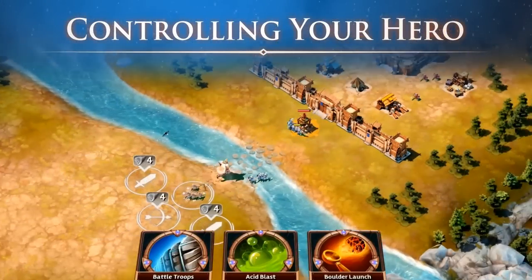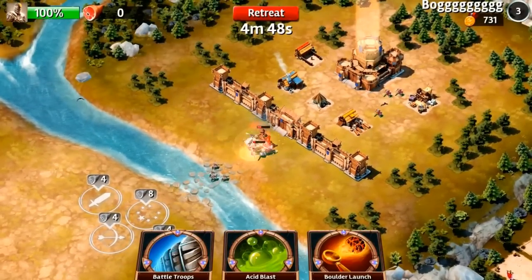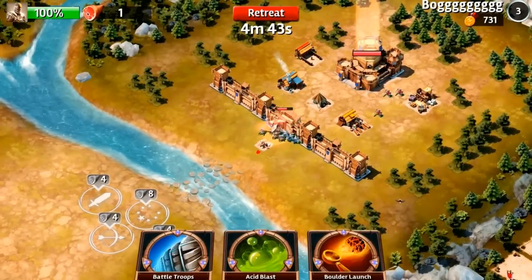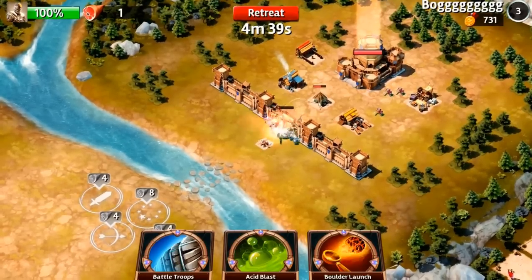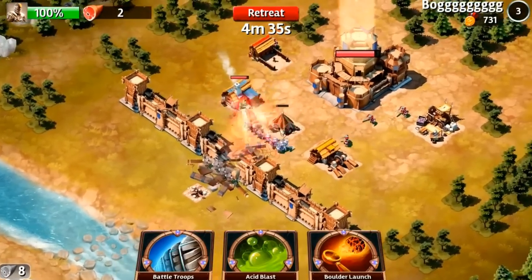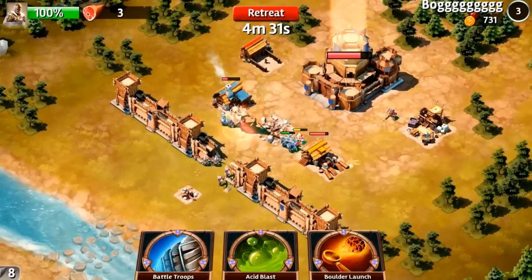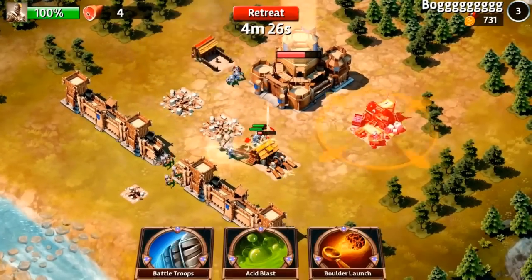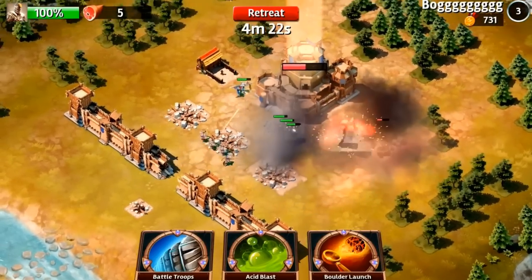Selecting a hero is only the first step in preparing for battle. In Siegefall, you'll have direct control over your hero throughout the entire attack. You can take out that archer tower raining arrows down on your units on the left side of the base, and then switch over to that mortar tower shelling you from behind the keep. Simply drag and drop your hero to assign new targets and watch as they slice through your opponent's base. You can develop a unique strategy that plays to your hero's strengths to secure your victory and bring home tons of loot.